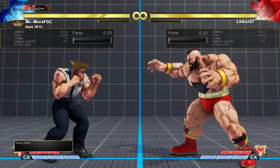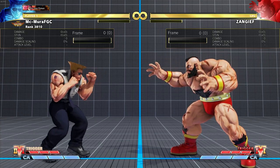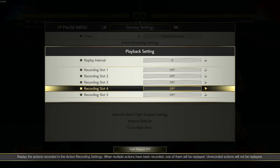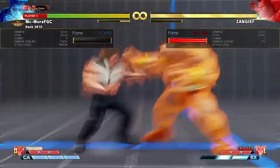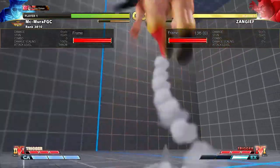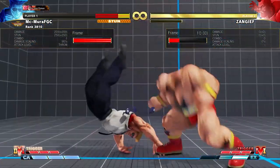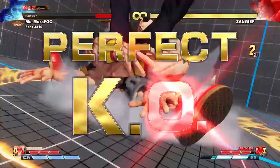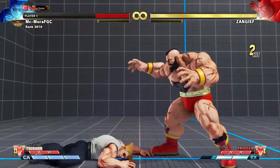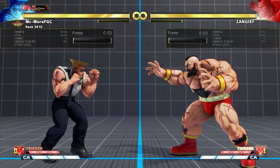Now let's check out what happens when Zangief goes for the command grab, because this is the interesting part. When Zangief throws you, it is a lot more critical than Mika. You can take three command grabs, and the fourth one is going to be the stun and then the kill. So you have to take around seven or eight command grabs to die from Mika, but four grabs will kill you from Zangief - that's substantially fewer. That means you only have three wrong decisions.